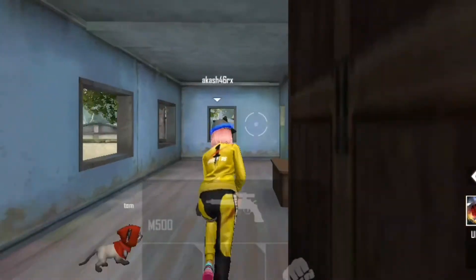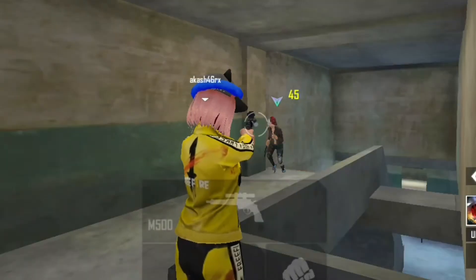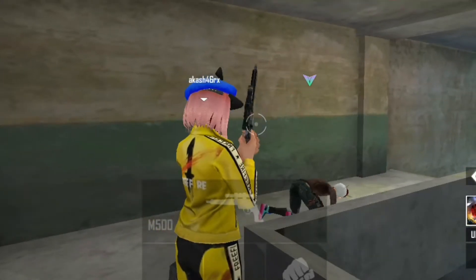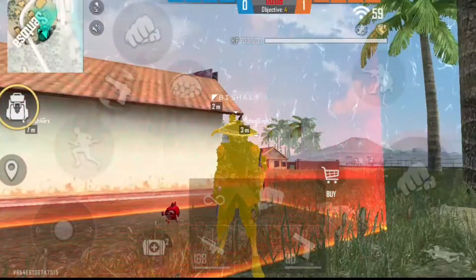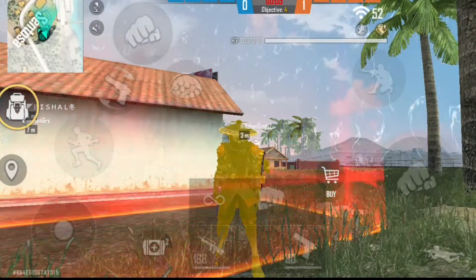Nikita is a firearms expert who possesses a very useful skill. Firearms Expert increases the reloading speed of submachine guns. When improved, the reload speed is further increased. She also has unique sets of attire. Nikita costs 2,000 coins.